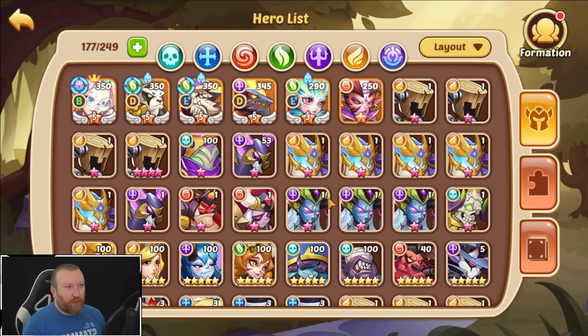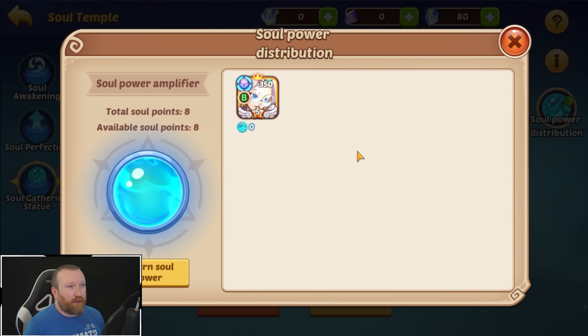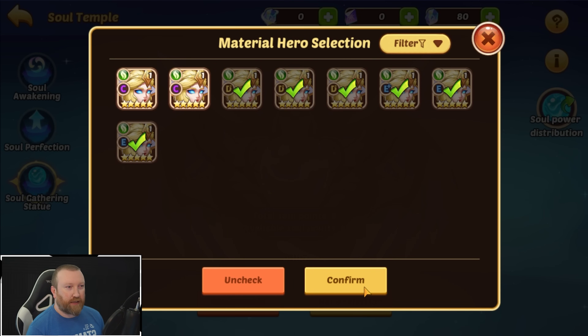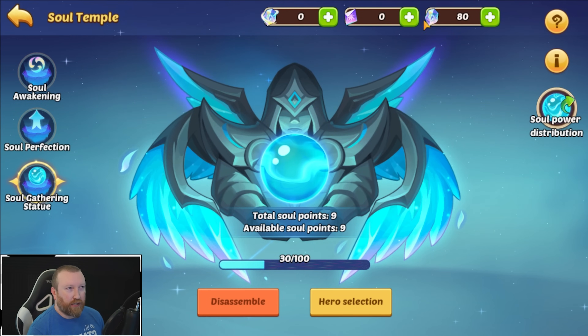So we have all these additional copies now, which is good for a couple of reasons — I just want to test some things and see how it works. It does look like you can only do it for B minus and higher, so lower-tier copies won't show up here. What I want to do is go to hero selection — and yeah, you can click this automatically — then disassemble, which is cool. We got more resources. You'll notice you're not getting any contract starry gems for this either.